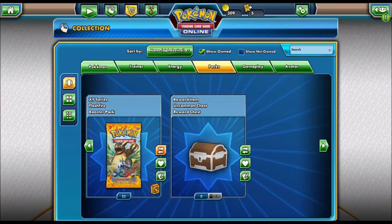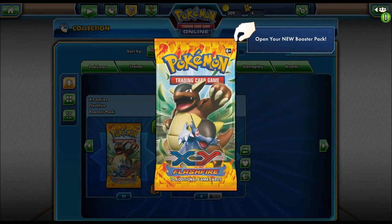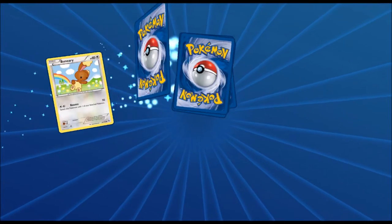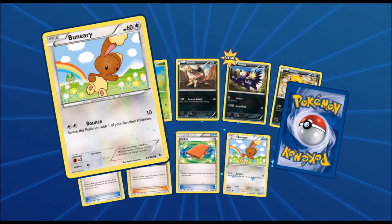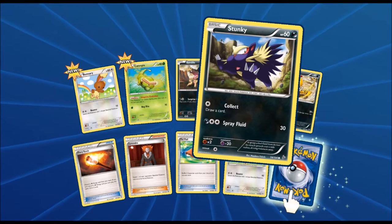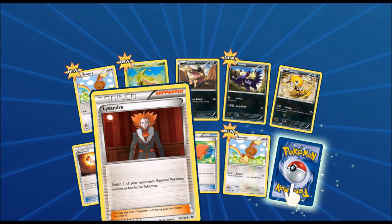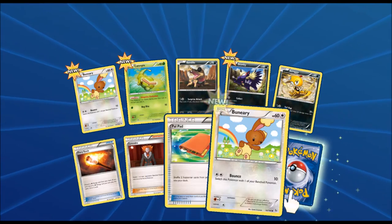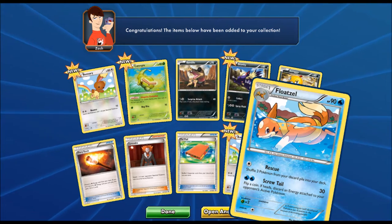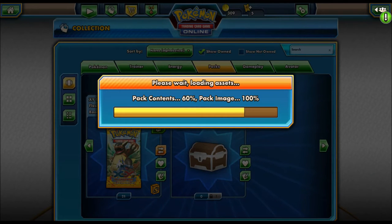Now we're jumping right into the Flash Fire packs. Our first Flash Fire pack consists of a Buneary, a Caterpie, a Sandile, a Stunky, a Scraggy, and a Lysandre — I have like five of him so having another one is always awesome. We also got a Fiery Torch, a Pal Pad, another Buneary, and the last card of the pack is a Floatzel.